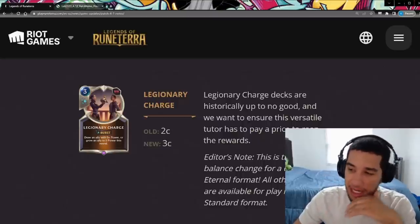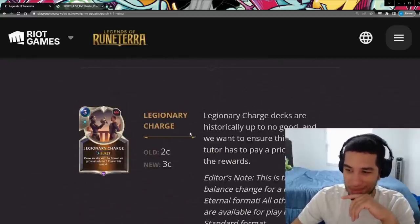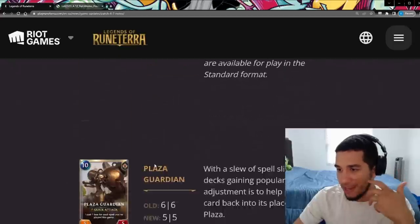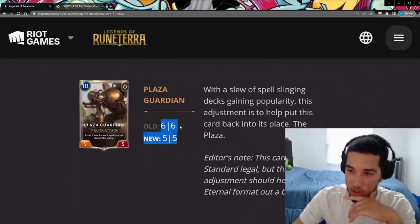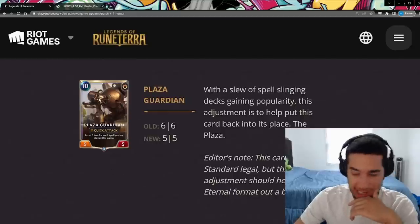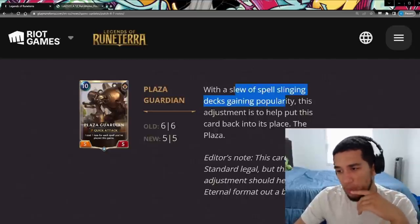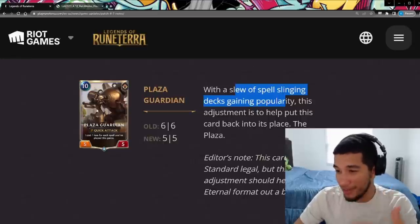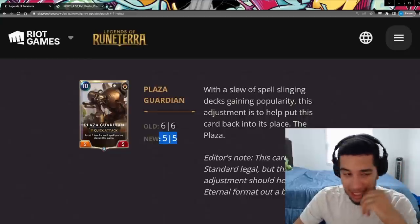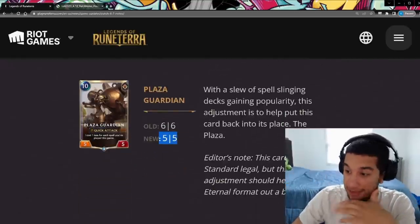As we saw, Samira Seraphine with Legionary Charge and Plaza Guardian, which also got a nerf, was very crazy. The Plaza Guardian goes from six-six to five-five. They're saying that since the card was introduced in the Foundation set, a lot has changed — we now have stuff like Seraphine that can duplicate cheap spells and reduce its cost, and Samira that gives a lot of one-cost spells. So it makes sense to bring it more in line. It's a fair nerf for when we get back to Eternal, but it doesn't really change anything for standard.